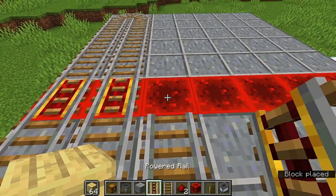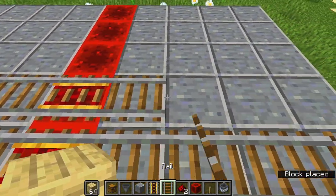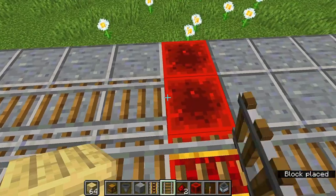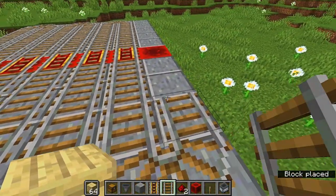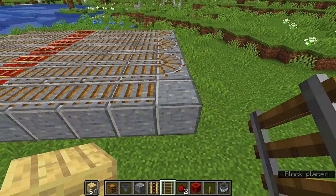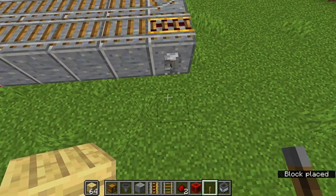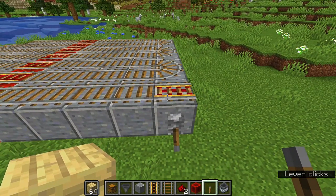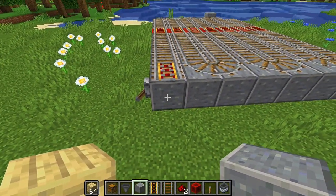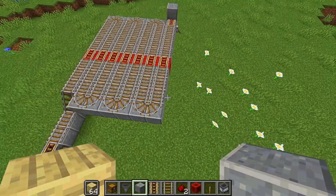Continue that pattern all the way through. On the very last corner block, put a powered rail and also a lever on the side of the block the powered rail is sitting on, and flick it on. Grab a solid block, go to the other side of that powered rail block, click on it, and come up one. That should be your complete rail system.